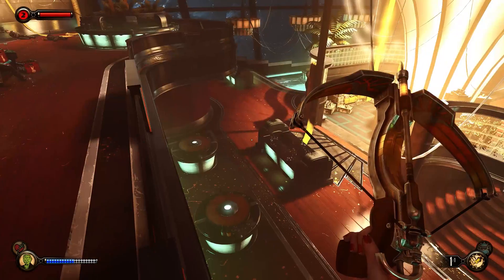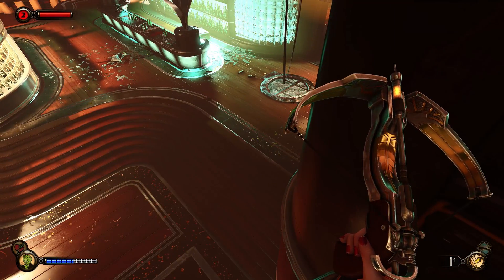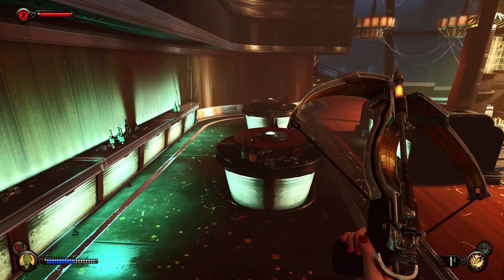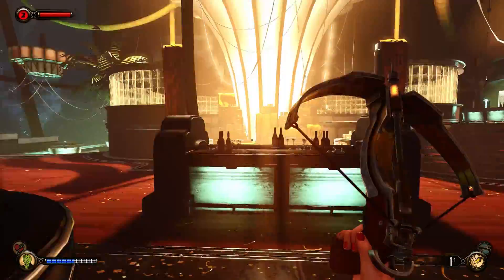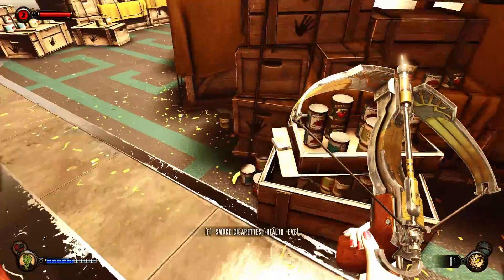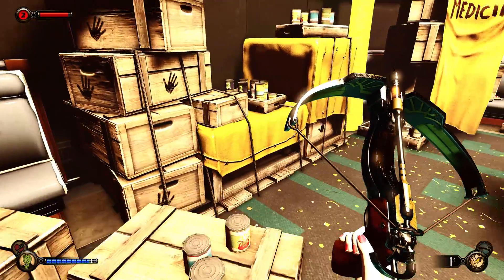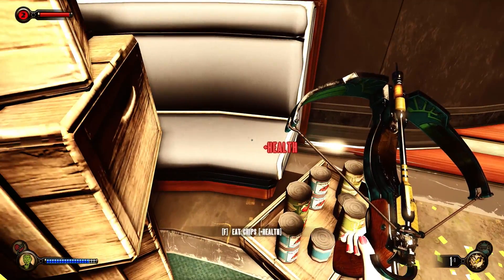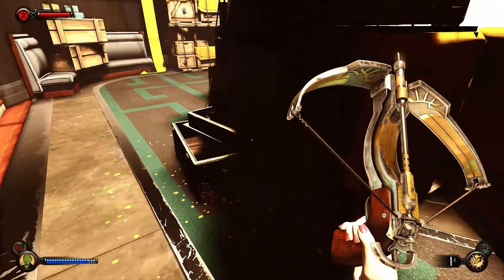So in the previous episode, I spent quite a lot of time working my way through this room here and a couple rooms nearby. I think I've taken out the re-pops — the splicers that came back after I previously cleared the room. So now I should have free reign to loot this place of all its goodies, and I certainly hope there are some goodies, because I desperately need lockpicks.